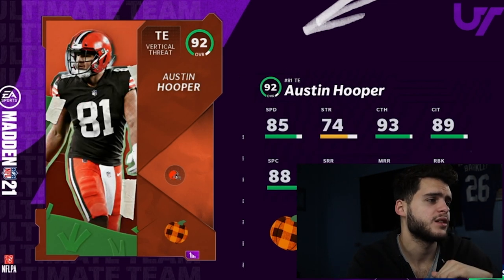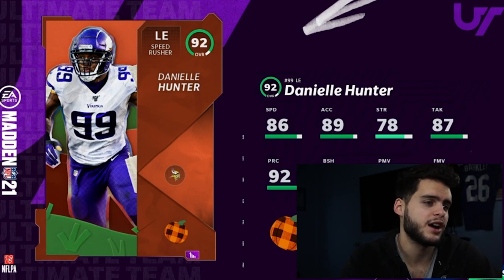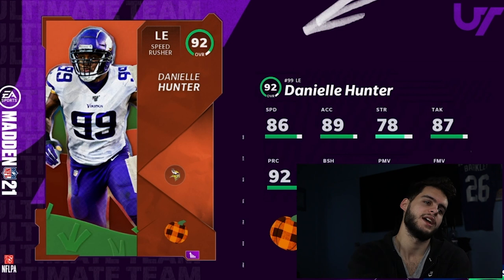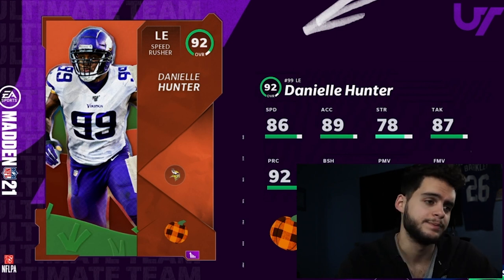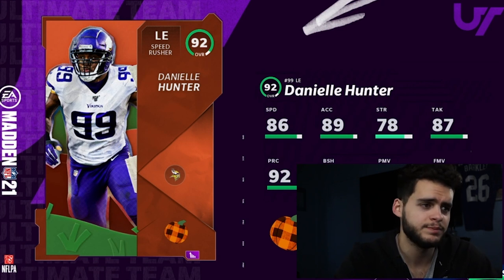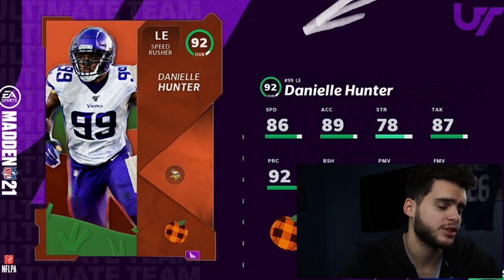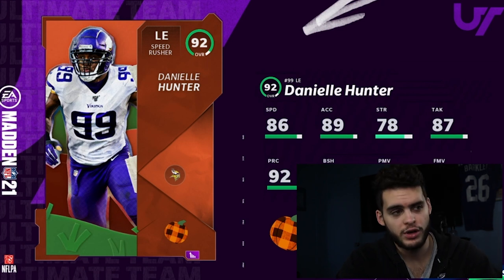Moving on to number two: Danielle Hunter. Danielle Hunter is actually super solid. Here's the thing — if they had made his block shed 89, we'd be looking at him as one of the premier pass rushers in the game. Powered up and chemmed up, he'd have 94 finesse move and a 90 block shed, and with a pass rush chem you could get his pass rush up to 98 or 99 with 87 speed and 90 elusiveness. He'd be crazy.